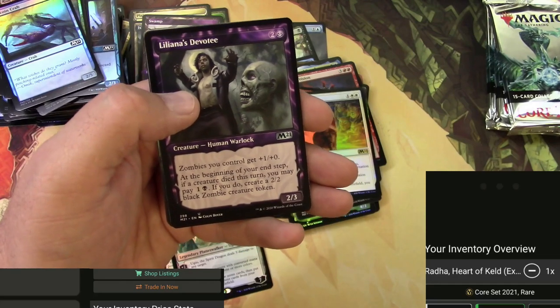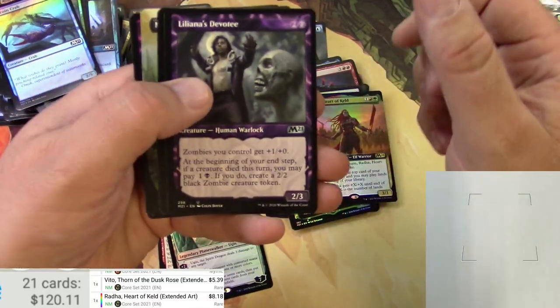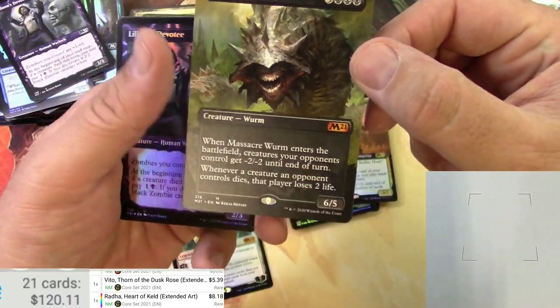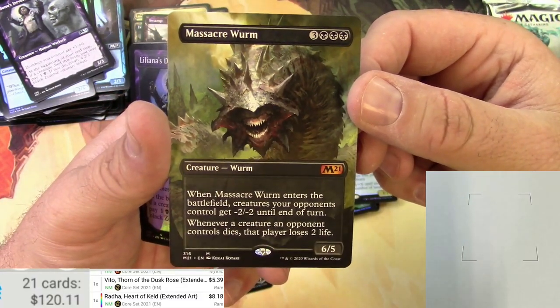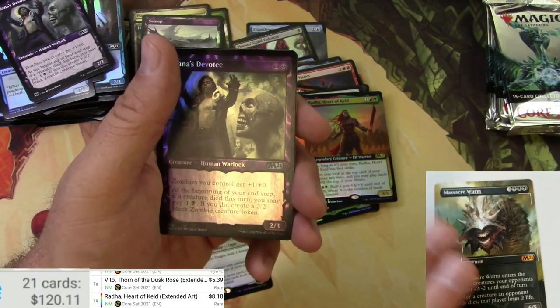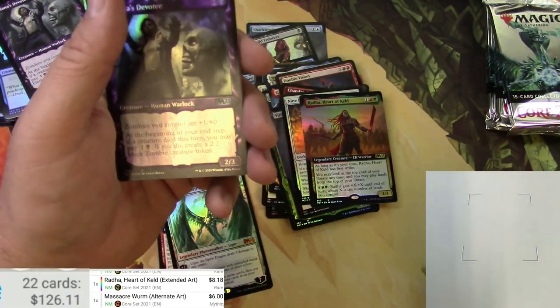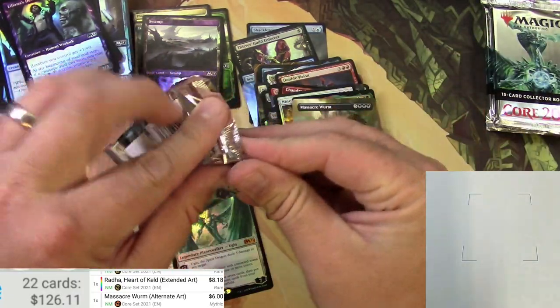Nothing really special. Eight bucks on the foil though — not bad. We got a Massacre Wurm extended art — very cool card. Get in frame, there we go. Let's see if the scanner can read it. Six bucks though — a few packs left here.